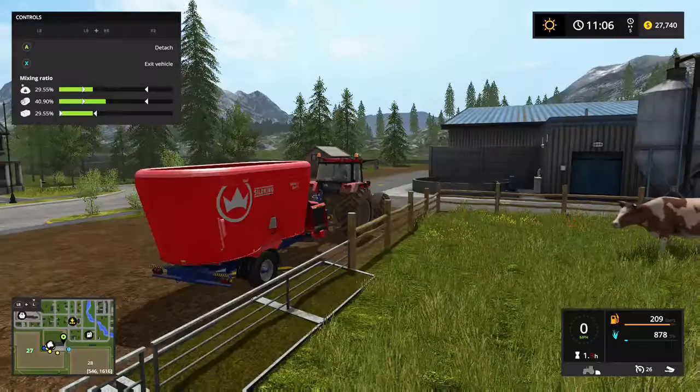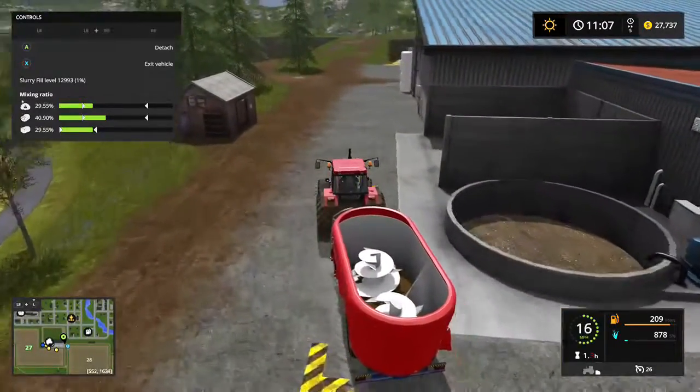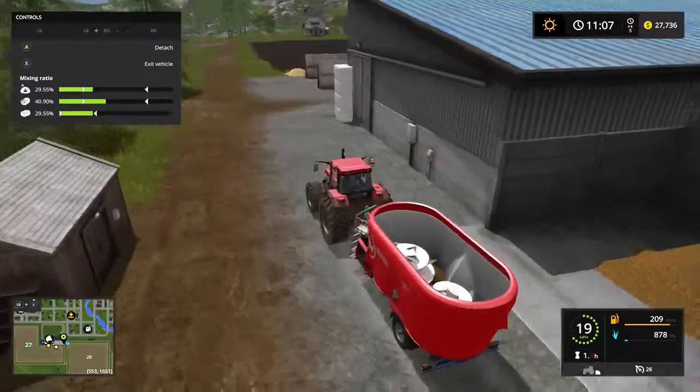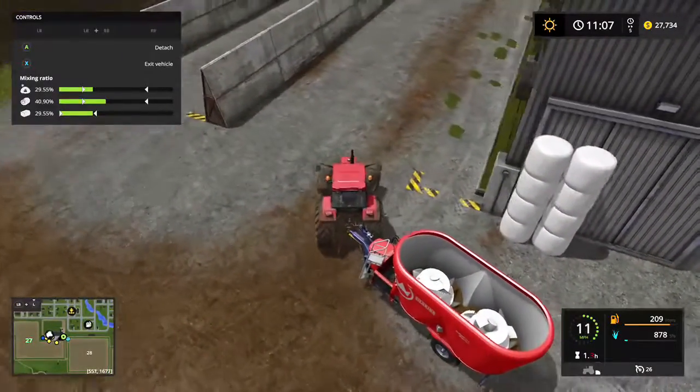Power food went up and the cows are happy because they're going to eat that too. That's it for this episode, guys. I hope you enjoyed it. This is Fast as Possible for Farming Simulator 17. You guys have a great night.